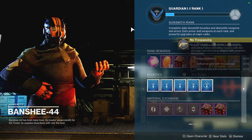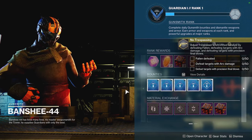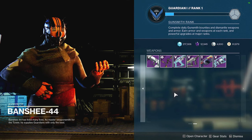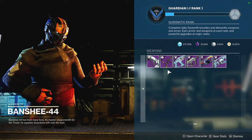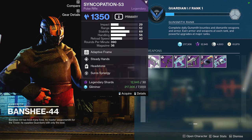The gunsmith isn't holding a weapon - oh, he's got a Telesto now. Interesting choice. Anyway, you go to the gunsmith to get the quest for the artifact weapon, which I'll probably never finish because it likely requires some crucible. Let's take a look at the gunsmith weapon options today - he actually has a new weapon.